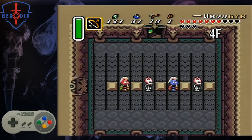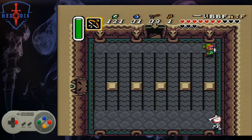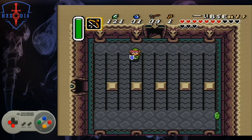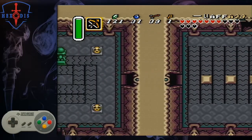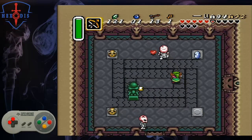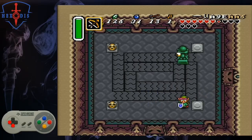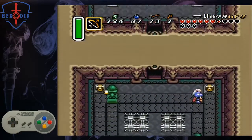Once up the stairs, fire an arrow immediately at the Stalfos and kill off the enemies as you read the RNG in this room. There is no set way to do this other than the initial arrow which will always hit. In this room, pick up the top right pot and throw it at the Stalfos. For the rest of them, you either need to use your sword, pots, or bow to dispatch them and move on to the next room.